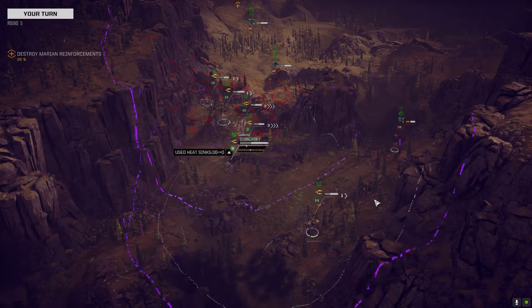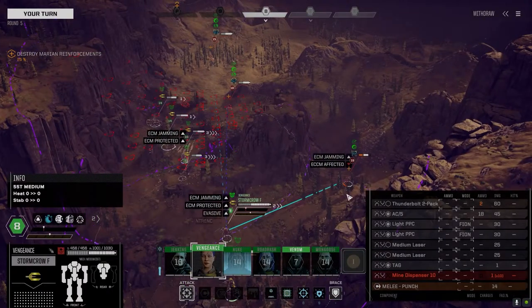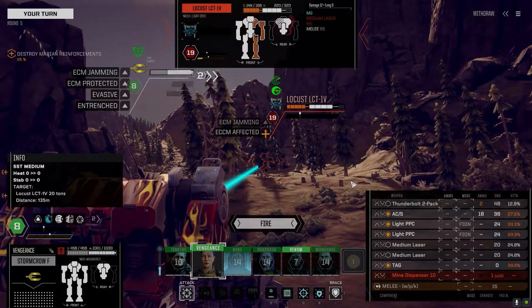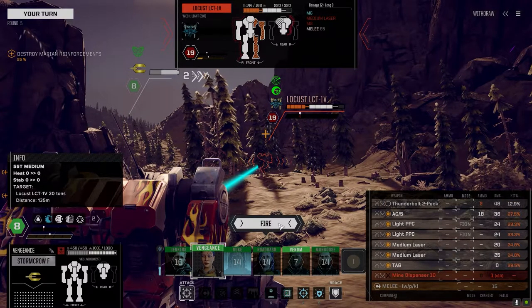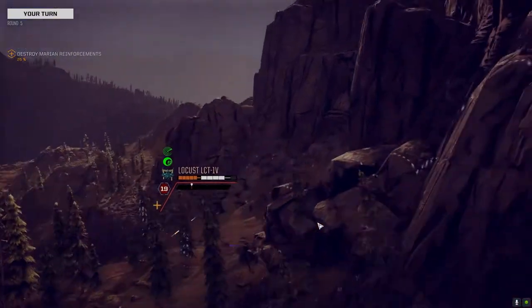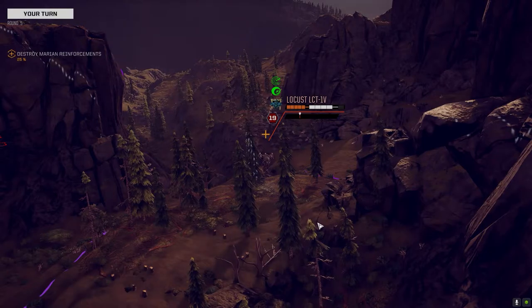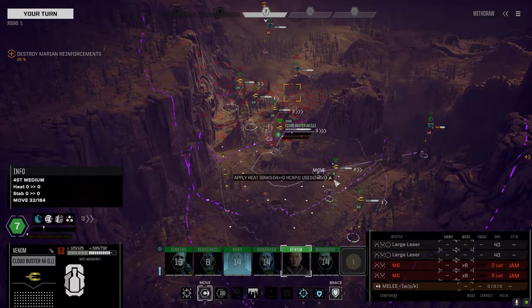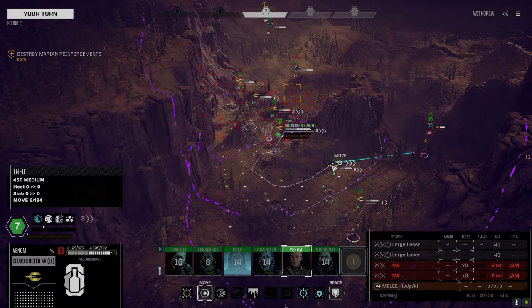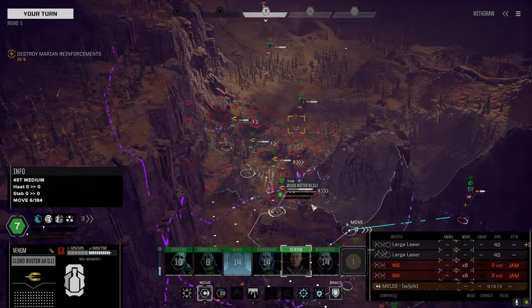Let's work on killing this guy back here. He's got no weapons but I don't like mechs running around behind me, especially when this guy could charge me from behind. I haven't seen that in a while though. That's a pretty solid initiative line 21.